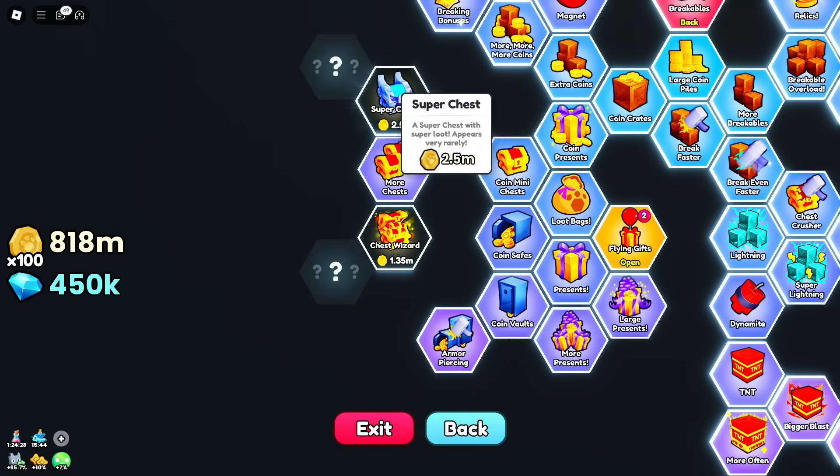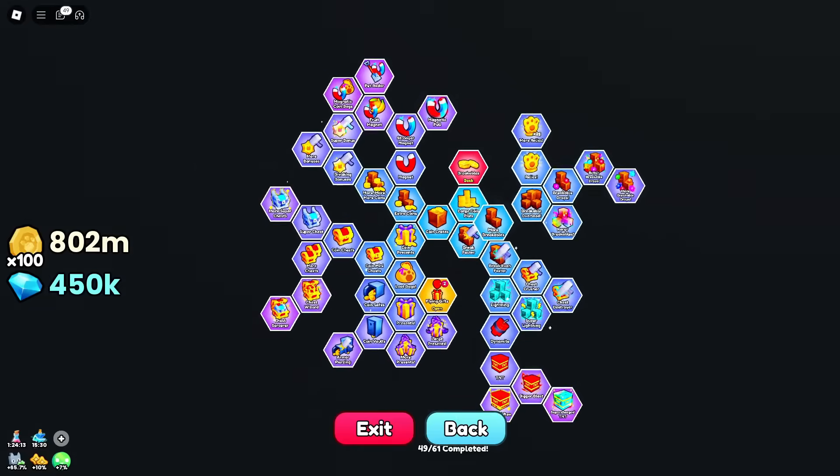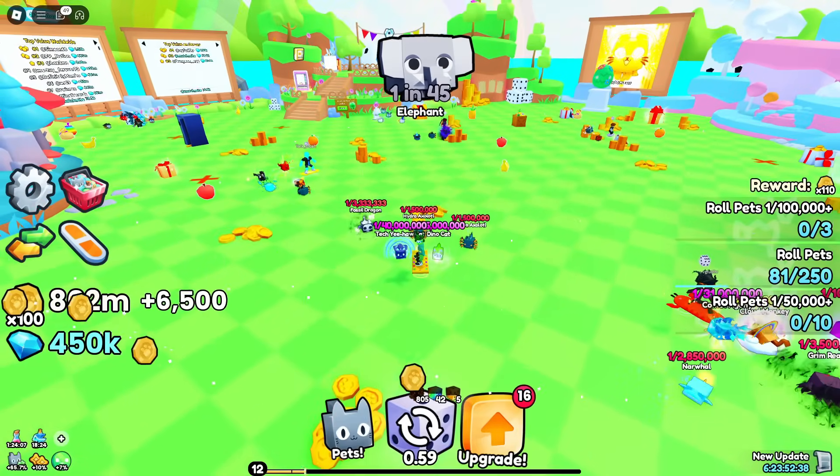We also have some new chests — we've got the super chest and the chest wizard. More super chests, so more frequently spawning. I feel like this whole video is just going to be me in the upgrade menu, but we've still got loads of coins.